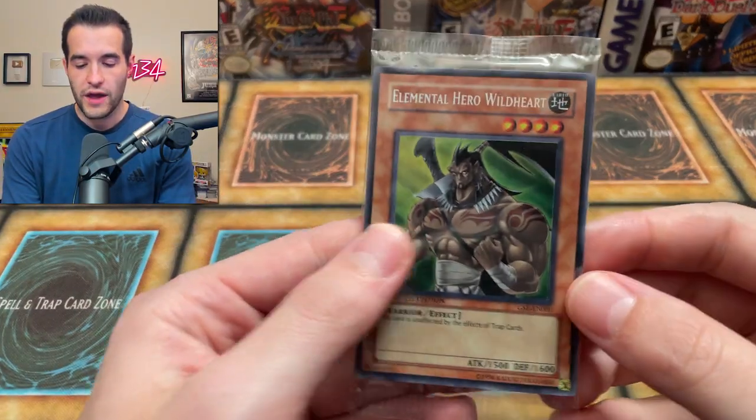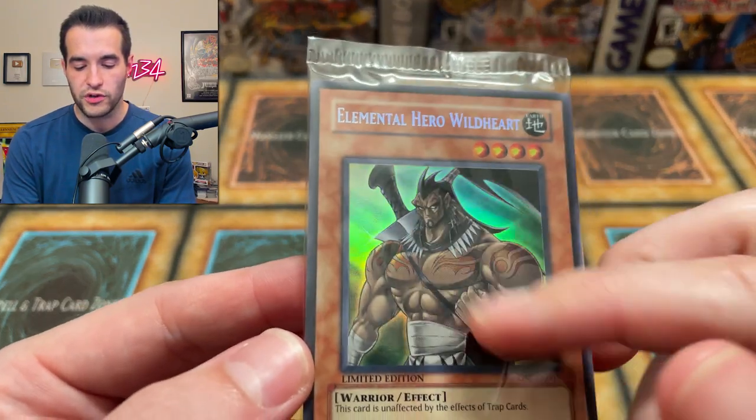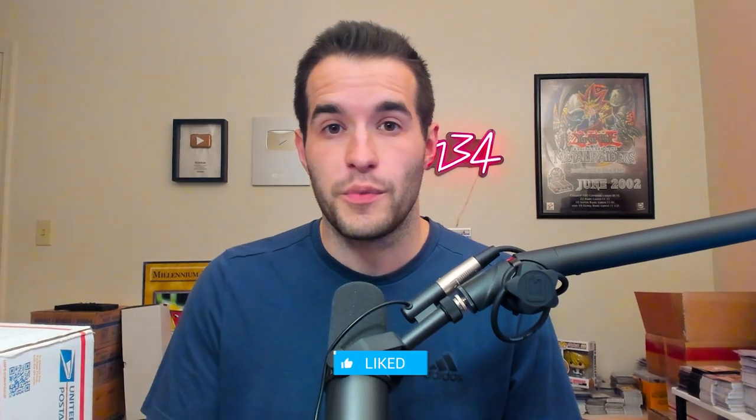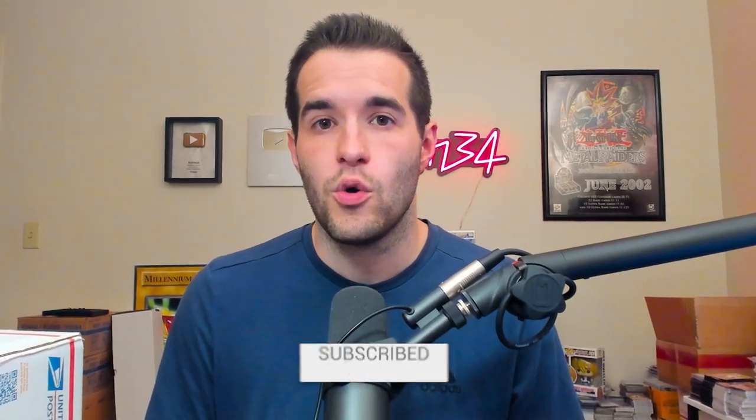Now we just need to pull him something else awesome. But first, we have a giveaway. I'll be giving away this sealed Elements Will Hear a Wild Heart. This is the misprint one where there's no secret rare, but has the secret rare lettering where it's silvery. All you have to do is like this video, be subscribed, turn on notifications.